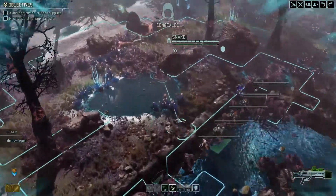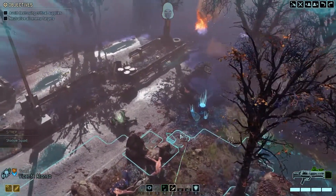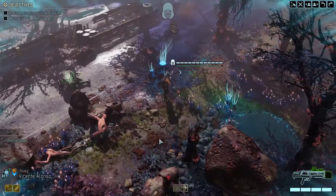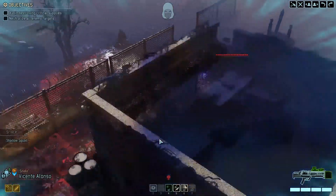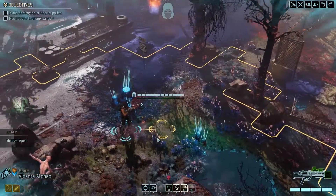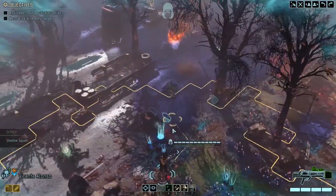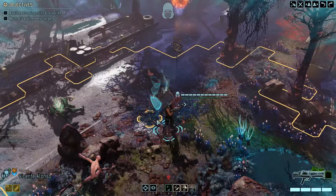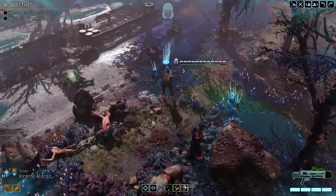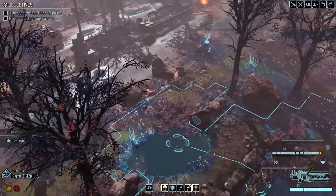This sit-rep is ridiculous. Got a group of hostiles over here — that's two stunlancers and an archon. No small potatoes. But at least in this case we still have the element of surprise with the scouting. The question is where can we move to get into position?